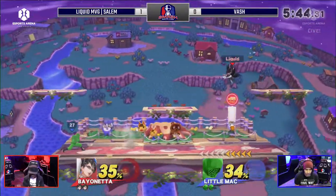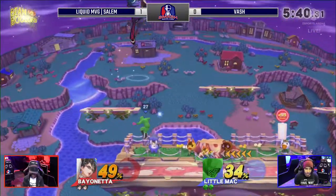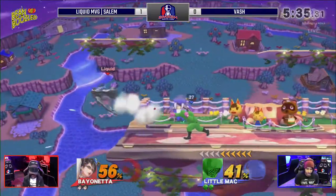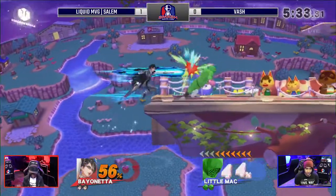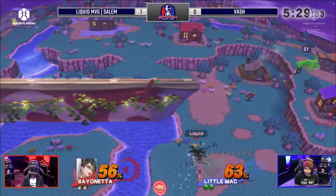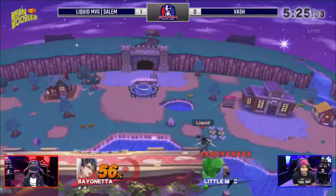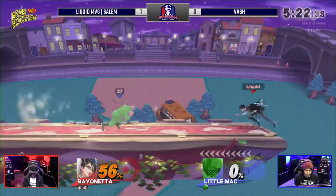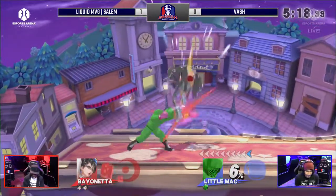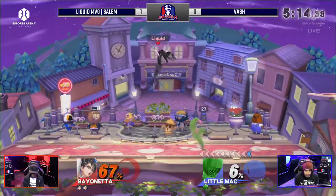Let's see what we get here into the next game. I think I've seen Witch Time activated right there — that was a pretty solid read, but a little late on the execution. Looked like he was trying to read out Vash's up tilt. Salem's doing a fantastic job of just holding on to his shield and waiting for Vash to commit to an option. Any time Little Mac is sent offstage, Salem would just — he's gone. That platform really, really screwed him up.